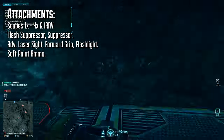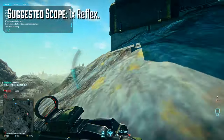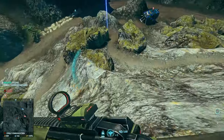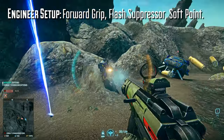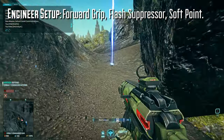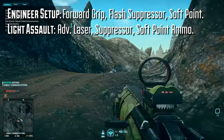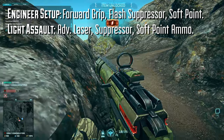As far as scope selection goes, the iron sights aren't as bad as some of the other TR weaponry, but a 1x reflex is a worthwhile investment. I basically run two setups depending on the class. For my engineer, I'll use a forward grip and a flash suppressor at night — well, I should be using it at night, I'm usually just too lazy to take it off — and soft point ammo. For my light assault, I'll use the advanced laser sight, standard suppressor, and soft point ammo as well. Of the two, I think the weapon better suits the light assault class, as does that setup.